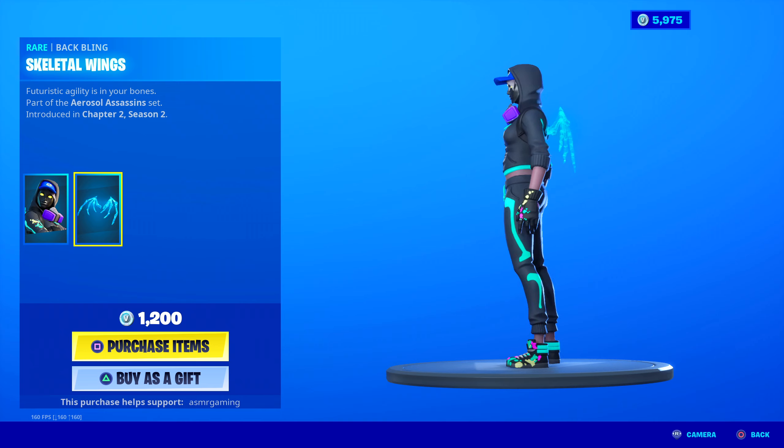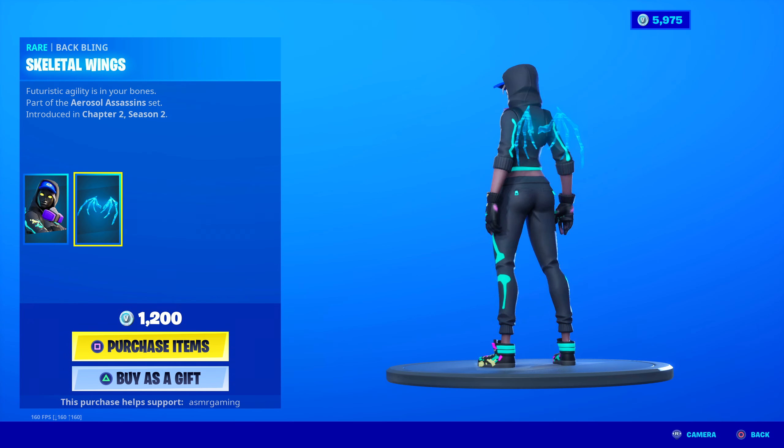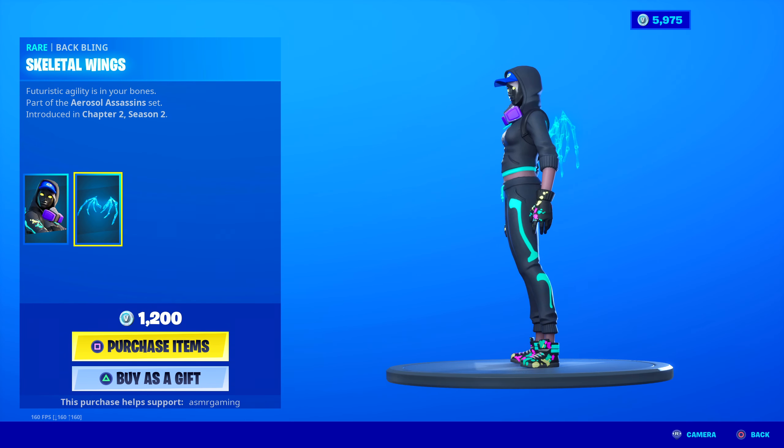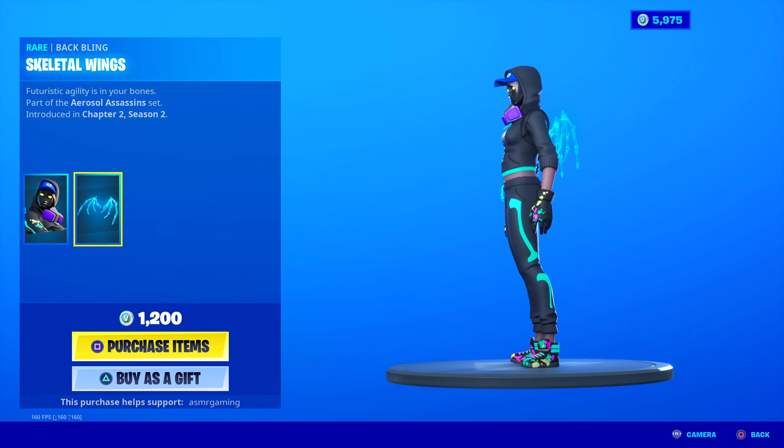They're like transparent, see-through wings, but they look really cool. Skeletal wings. 'Futuristic agility is in your bones.' Part of the Aerosol Assassin's set as well. That actually looks kind of nice. The wings aren't too big; they go pretty well with the skin.